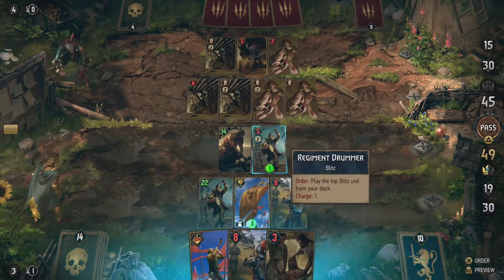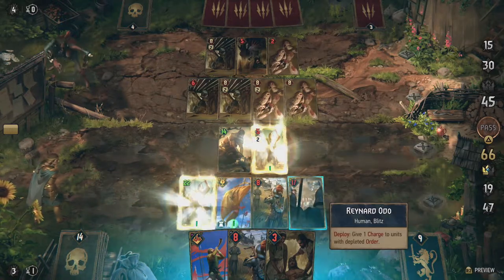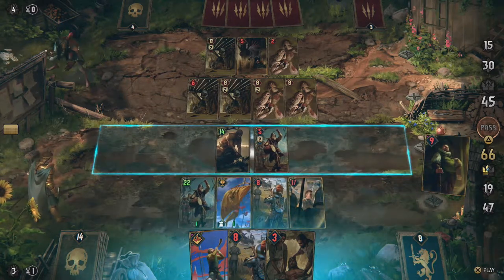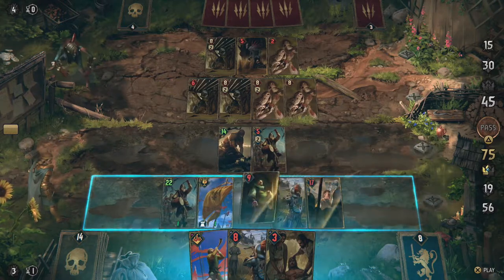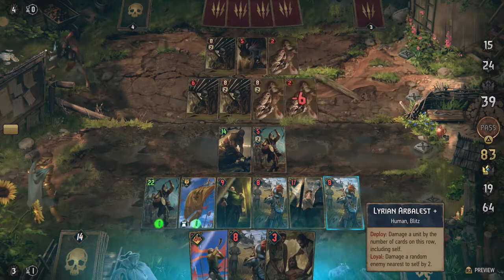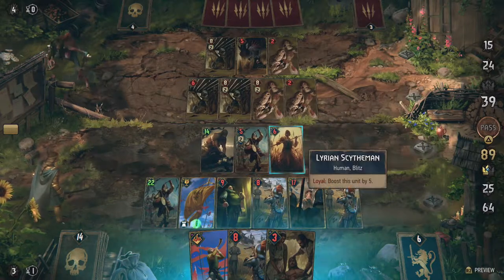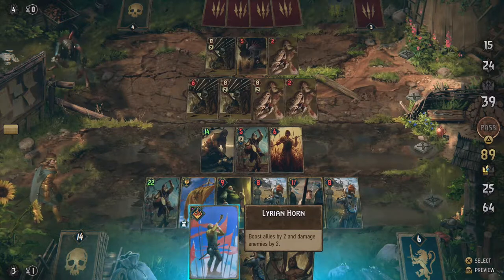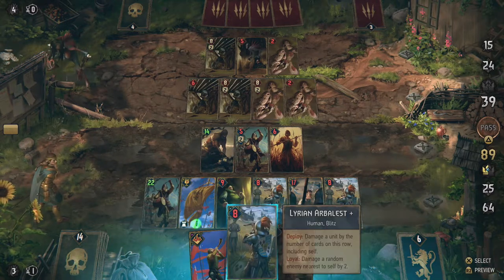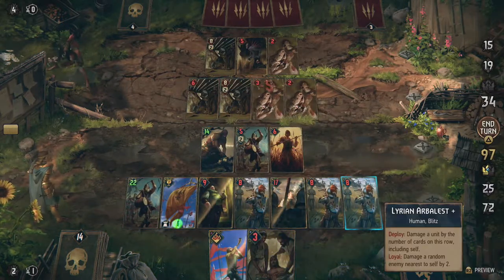Reynard is gonna give us more charges, which is always nice. Let's use the drummer to get Reynard out, then use the next one to get Lord Caldwell out. I don't have any drummers left so I'm just gonna get another arbalest. Caldwell gives us six damage. I still have another card — a sideman — put it over there. If I use the Lirian Horn I can actually spread damage, but I'll wait and just use the Lirian arbalest on the other rot fiend. End the turn.